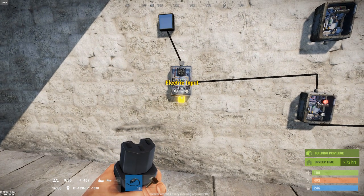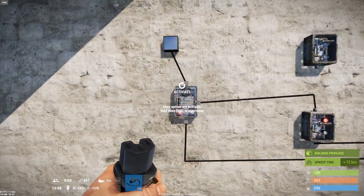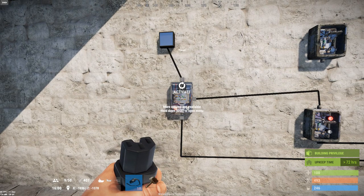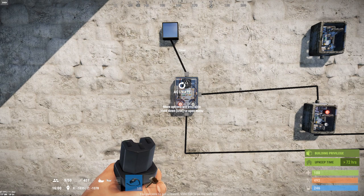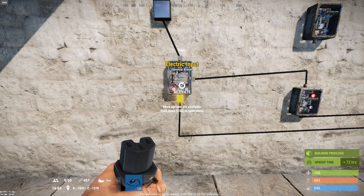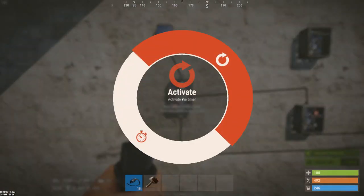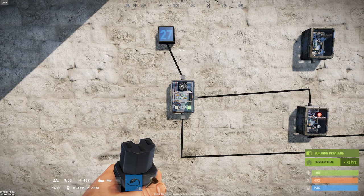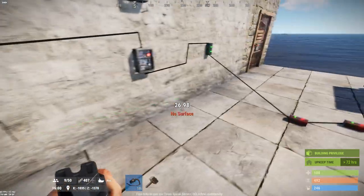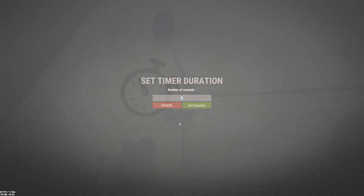The timer will not resume when you reapply power — it simply goes back to its off state waiting to be activated again. This is counterintuitive because it looks like an analog timer, but it behaves like a digital timer in that removing input power resets it to off and zero. However, it does not change the duration you've set — if I change this from the default 10 seconds to 5, remove power, then reattach it, you'll see it has retained the value of 5 seconds.